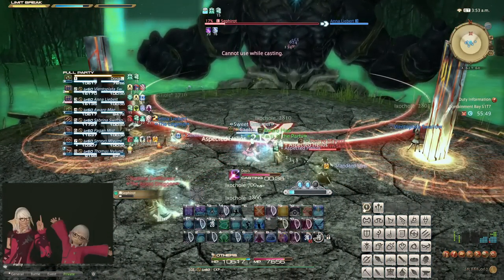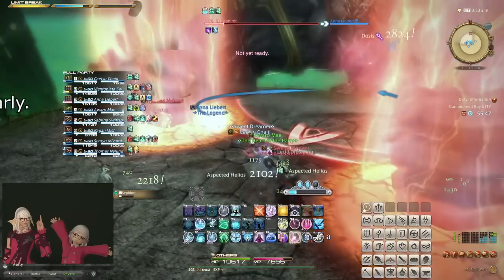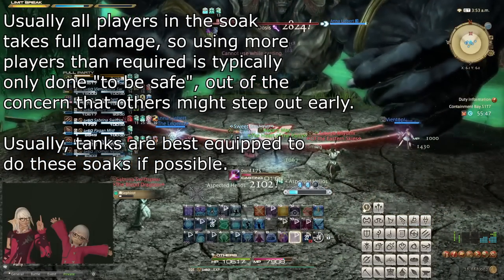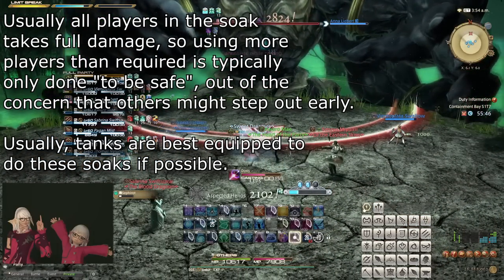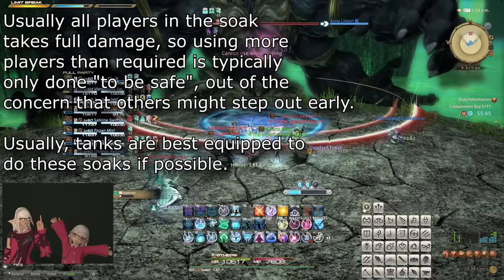The exact damage profile of a pillar soak can vary heavily, but the general approach to dealing with pillar soaks is: if you can reach it, do it. Usually, the damage it does is negligible as long as it is soaked correctly, although this can vary in savage content.